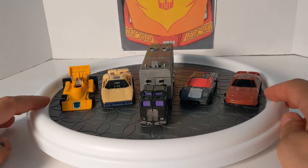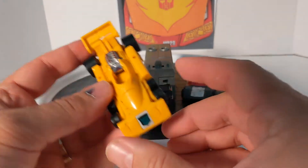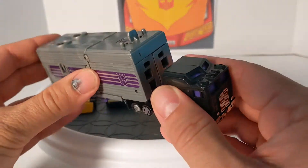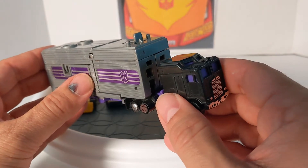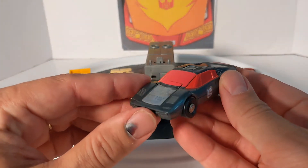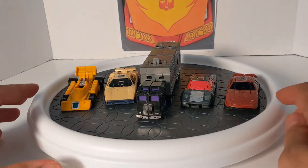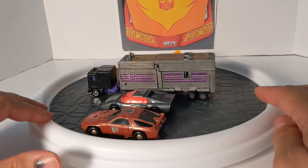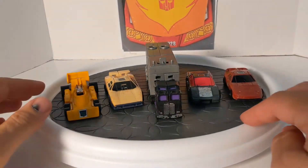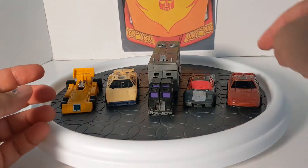From left to right we've got Dragstrip, a Tyrrell P34 six-wheeled race car, then Breakdown the Lamborghini, then MotorMaster the leader which is a Kenworth K100 Aerodyne sleeper truck, next is Wildrider which is a Ferrari 308 GTB, and last we've got Dead End which is a Porsche 928. These were considered a Scramble City Combiner, which meant the leader is a big robot with four smaller interchangeable ones.